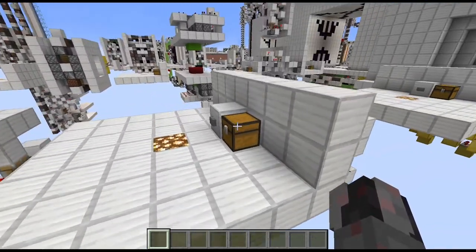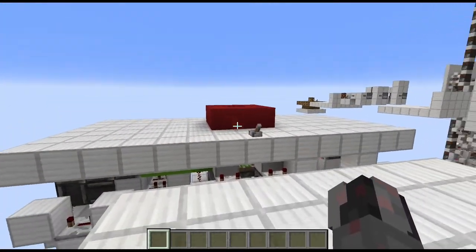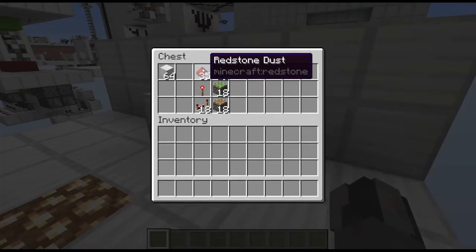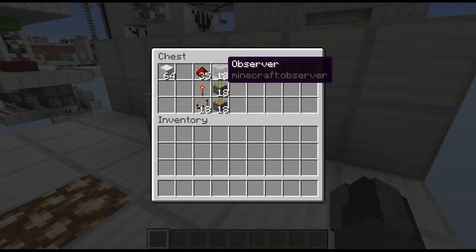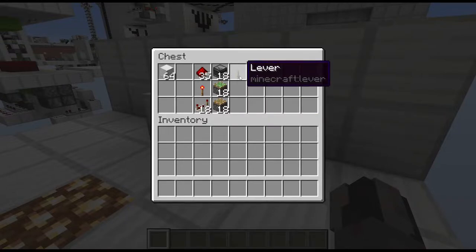Now let's talk about the required resources. To build this you're going to need building blocks and obviously the blocks for the donuts themselves, which can be full blocks but can also be transparent blocks like layers and slabs and similar. For redstone components it's 35 redstone dust, a single redstone torch, 18 repeaters, 18 observers, 18 sticky pistons and 18 normal pistons, and then a single lever.